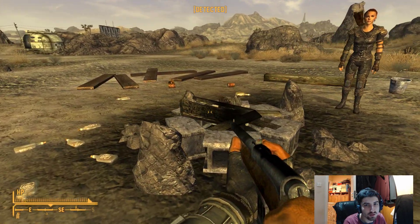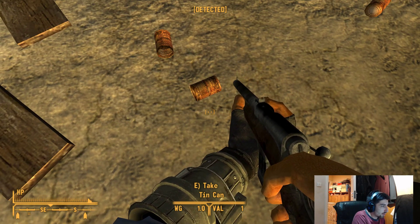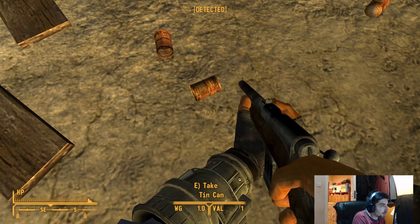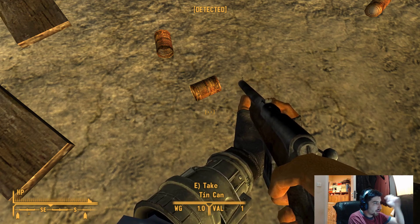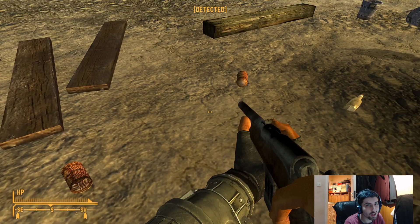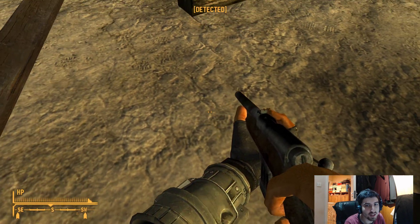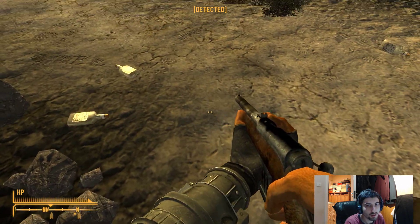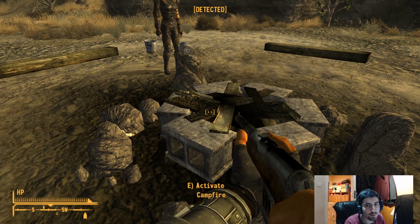I see some other stuff on the floor - can I take a tin can? Tin can - not on the list until now. I'll leave a link to my collection of items so far, but all of these items have value so I'll just take them all anyway. Give me all of them whiskey bottles. Activate campfire.